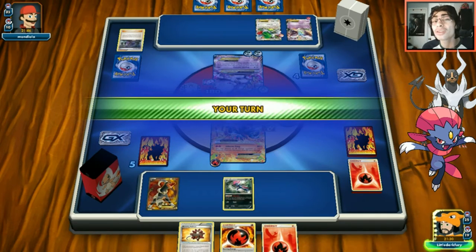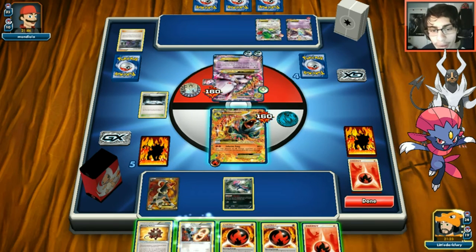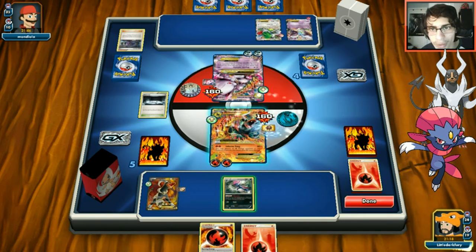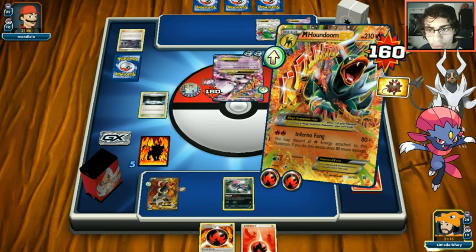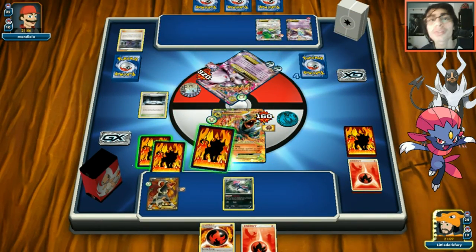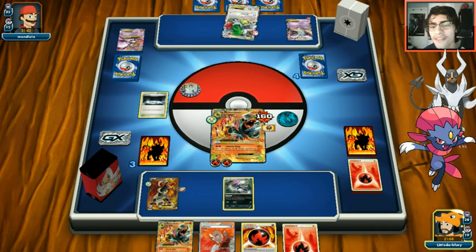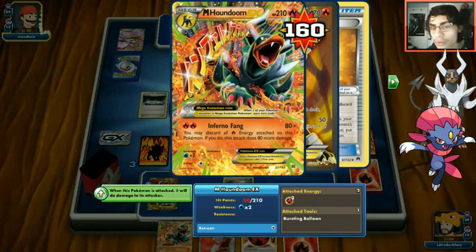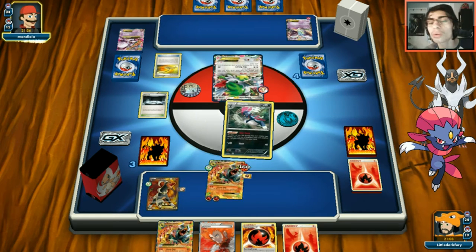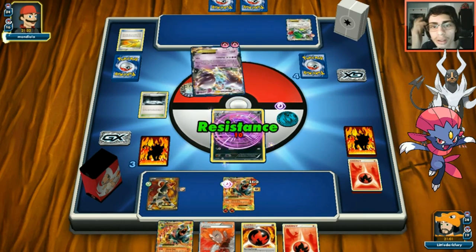We attach double Burning Energies and balloon the Mewtwo - it's only doing 30 so we survive. We use Inferno Fang for 160, not losing any Burning Energy. We take two prizes. Opponent brings out Shaymin and uses Sky Return, then plays Escape Rope. We bring up Weavile and retreat - we still have energy in play and can rebuild.